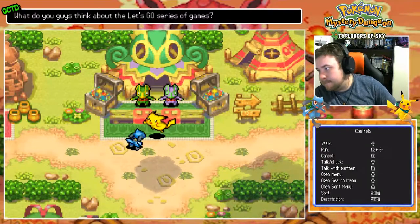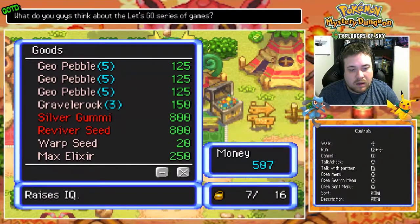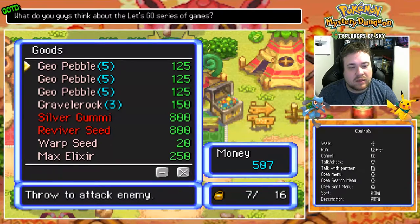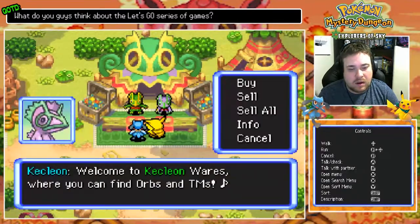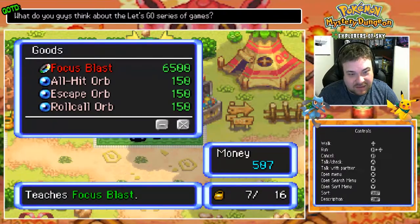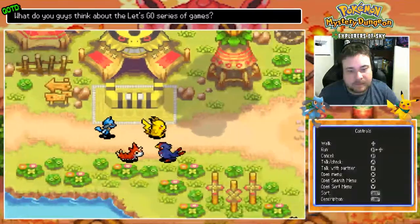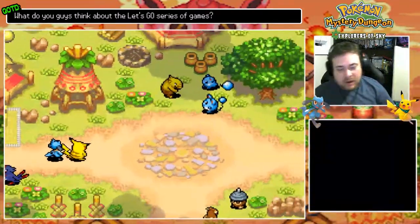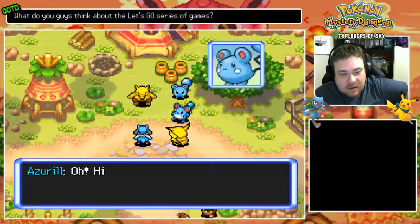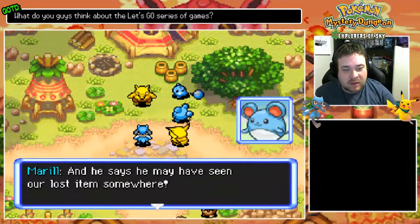Huh? Are you daydreaming? Let's move it! Alright, let's see what's at the Kecleon Market. Focus Blast 6500! What?! Let's move on. Oh no, what's going on here? Some time ago we lost an item that was very important to us. We went all over but we haven't found it yet! Then Mr. Drowzee came along and says he may have seen our lost item somewhere — he offered to help us!